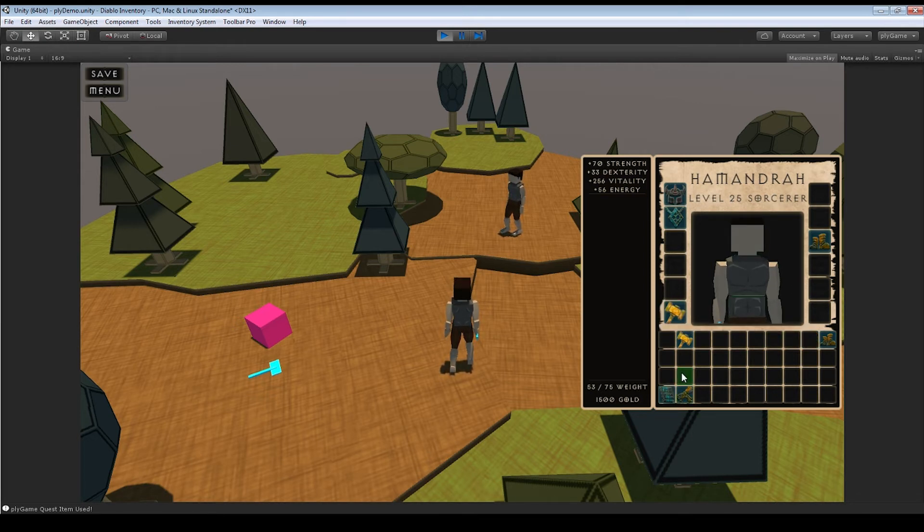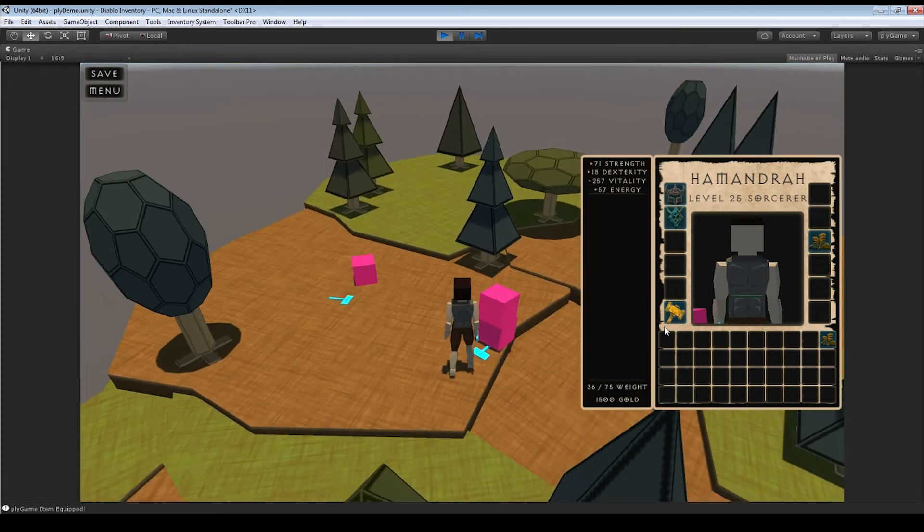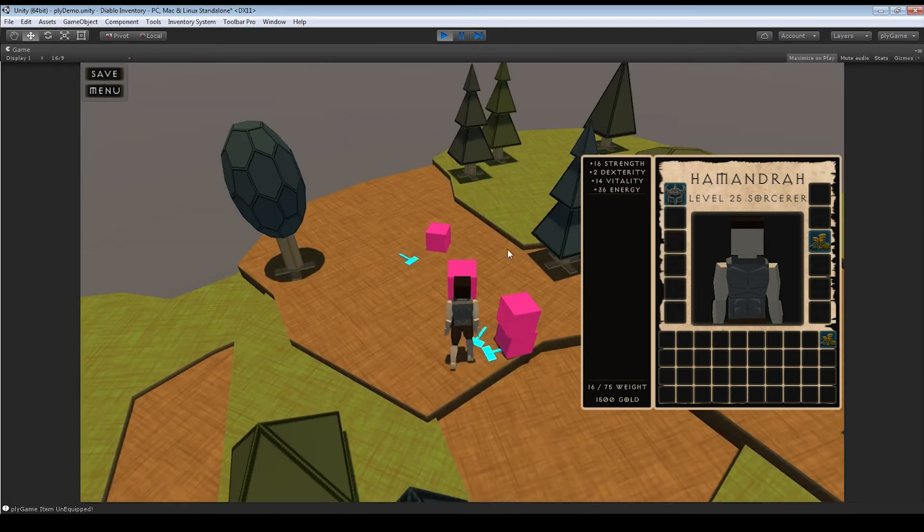Same for quest items — right-clicking says 'Quest Item Used' but no logic is attached. Same for boots — equipping gives different stats and swaps the slot. You can also try dragging an item to a slot it's not meant for and it'll simply do nothing. You can drop an item on itself or right-click it without causing any errors.